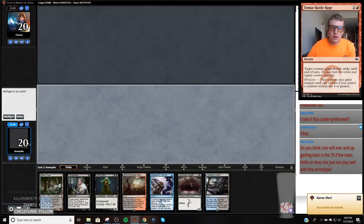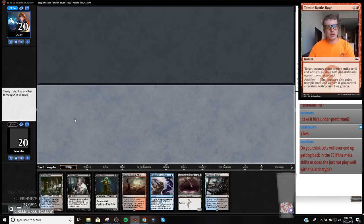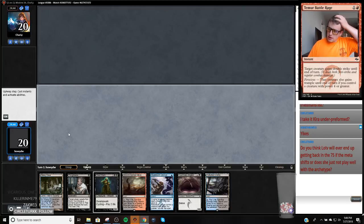This hand is pretty good. So this is just going to be Fetch, Shock, Thoughtseize. We're not going to cycle this Street Wraith yet. I'm a big fan of holding my Street Wraiths — and that's why you should play Serum Visions. Serum Visions with Street Wraith is very, very good. When people talk about the cantrip argument in Death Shadow...